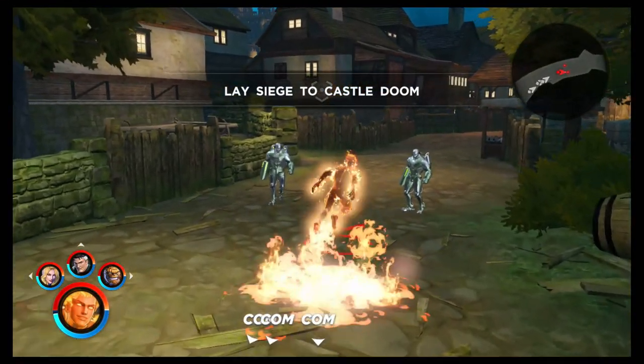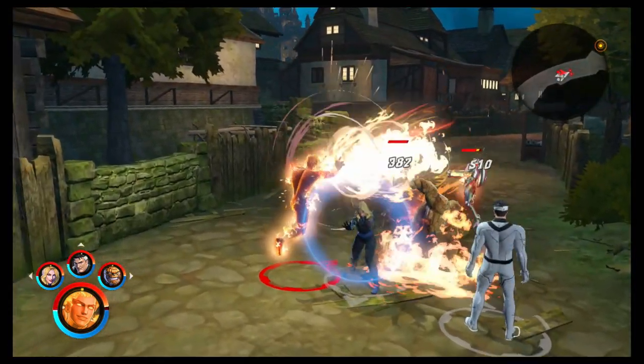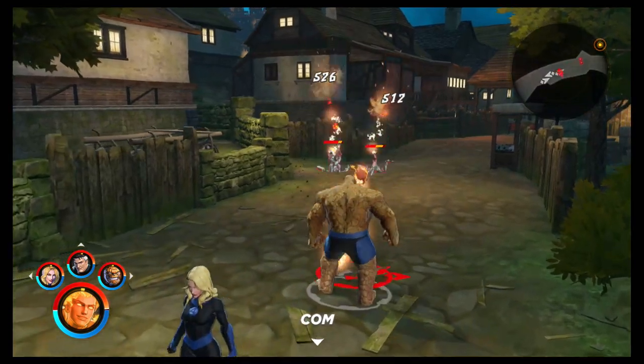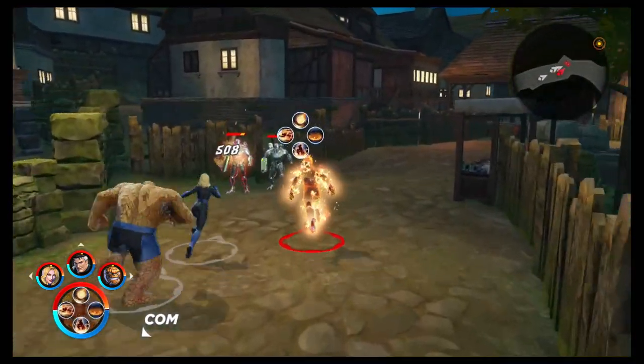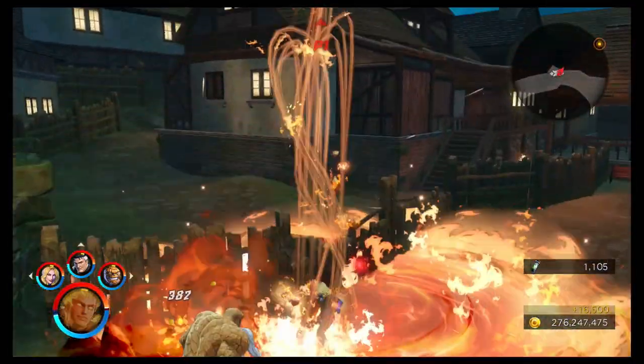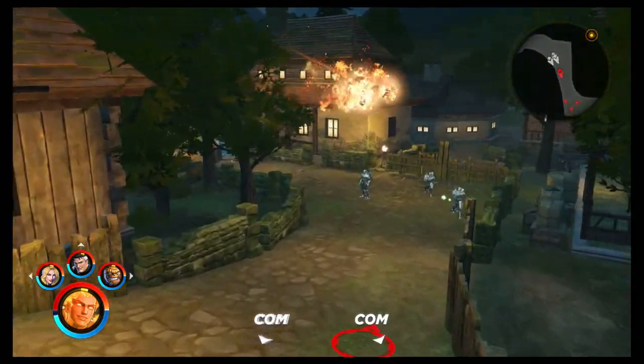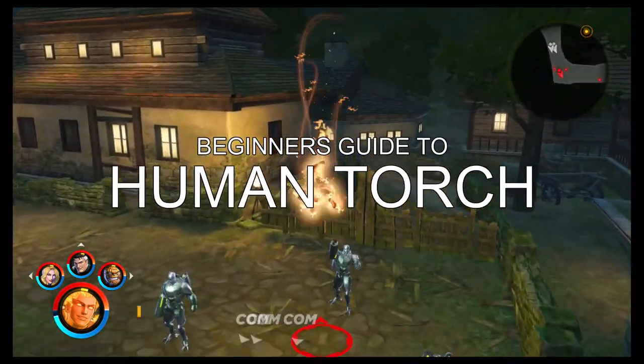We're back with the third beginner's guide for the Fantastic Four characters for Ultimate Alliance 3. I was planning and hoping to do one a night and so far I've been able to do that even though I've been pretty busy. So fingers crossed tomorrow will be covered, but for tonight we'll check out the fiery Human Torch.